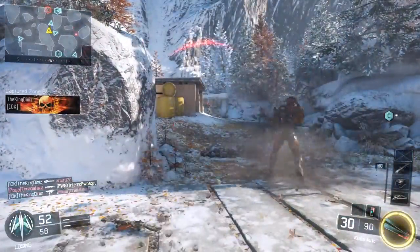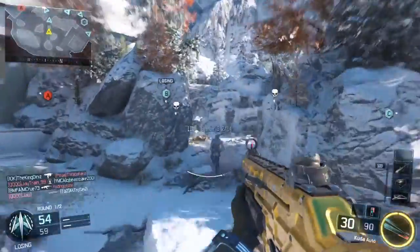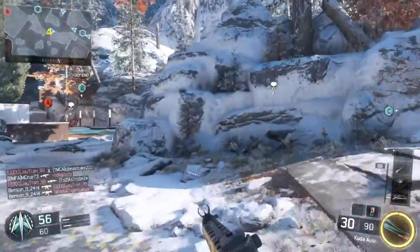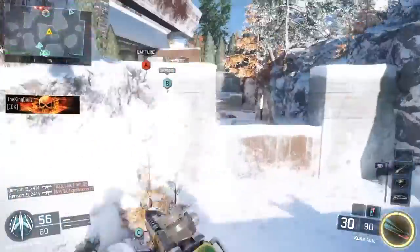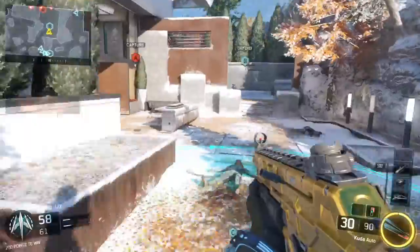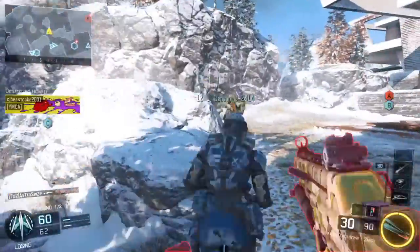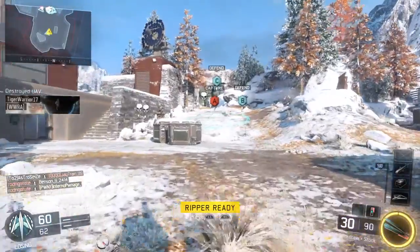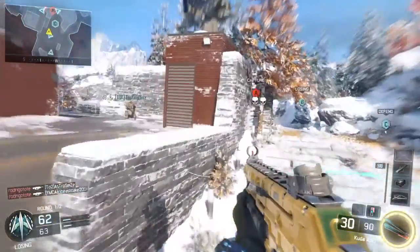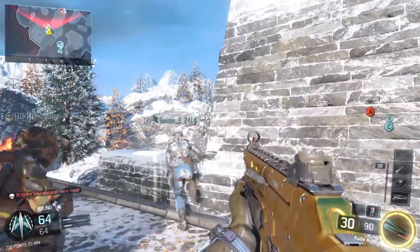I personally recommend using either the Elo sight, once you unlock it — it's one of the last ones you unlock — or the Recon sight. I don't know what it is, but I think it's just great for keeping on target, it's pretty clear, and it's got a nice zoom level. The Elo I also recommend for getting headshots if you're going for gold — I would definitely use the Elo sight for that. That's about it on the iron sights.